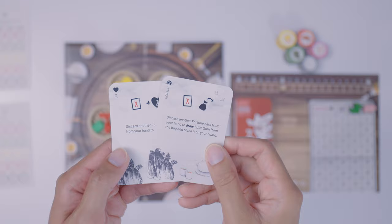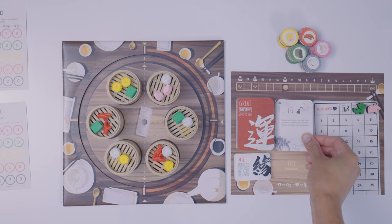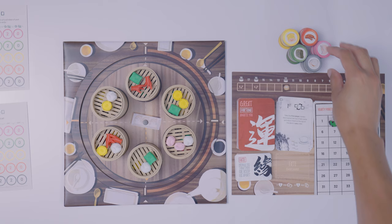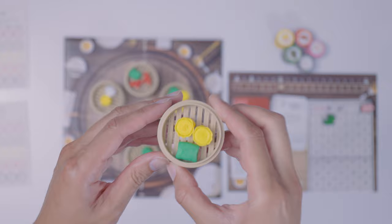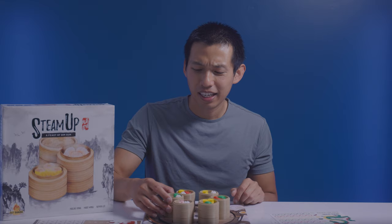When you play a fortune card, just follow the listed effect. For example, I can play a fortune card that lets me discard another fortune card from my hand and score two hearty points right away. I'll discard one, move my dragon up two points, and rotate the turntable 90 degrees. The fourth action is to exchange two fortune cards for one food token of your choice. The fifth and final action is to purchase a steamer — look at the dim sum tokens in the steamer, as they tell you the cost to pay.